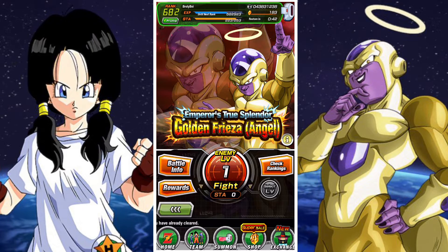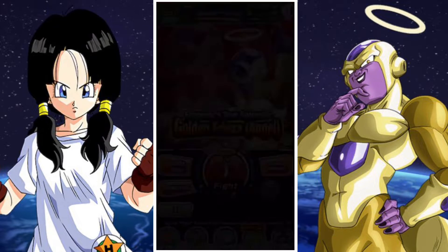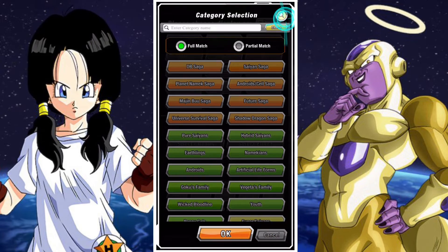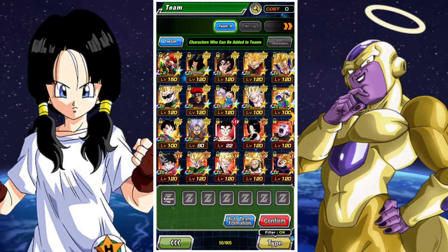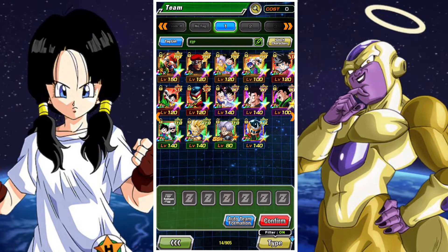Overall the options for this category are pretty decent in terms of free-to-play options. We have a very strong free-to-play team to take on this category, so I think it's pretty straightforward. If you haven't done Xtreme Z Battles before, it's 30 stages, there are some missions for the stages as well which aren't up at the beginning of the video, but we'll take a look at it at the end. Your main goal is to use the effective category.